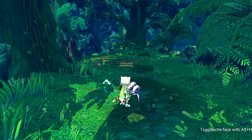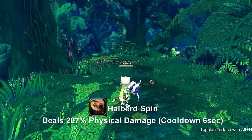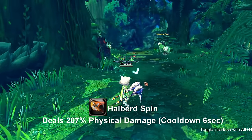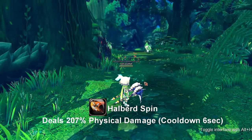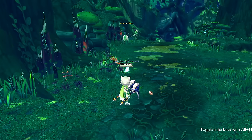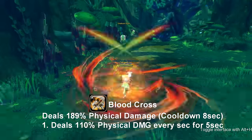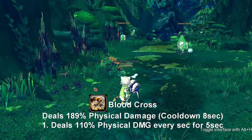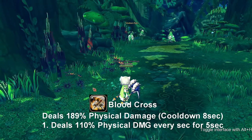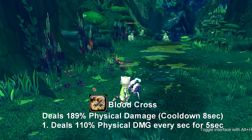Our first advanced skill for the Halberd is called Harbord Spin. It's an AoE hit with no buffs or debuffs, and it goes on cooldown for 6 seconds. Our next attack is called Blood Cross. Blood Cross gives bleeding damage over time for 5 seconds, and it goes on cooldown for 8 seconds — so during that time your enemy is going to be taking damage every second.